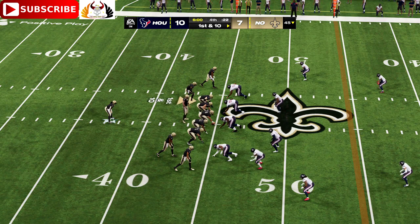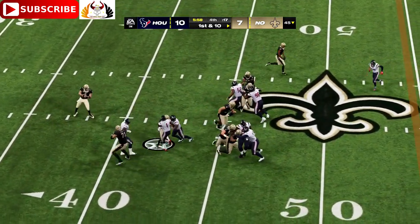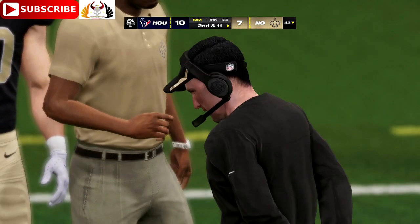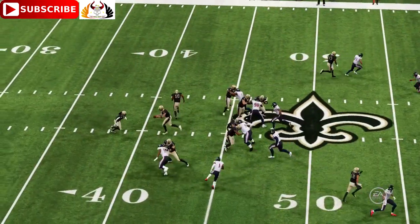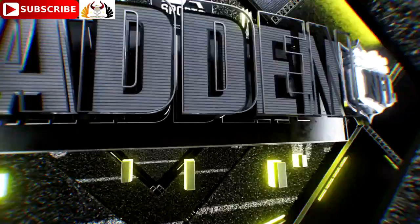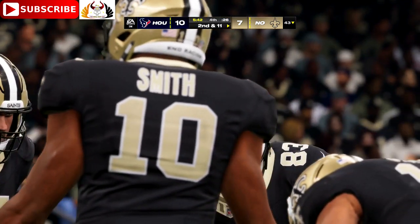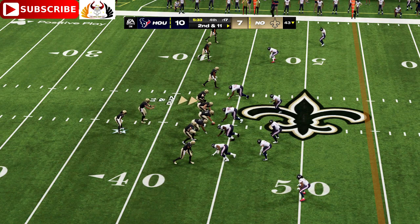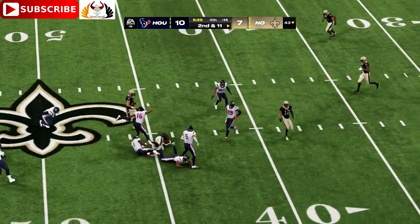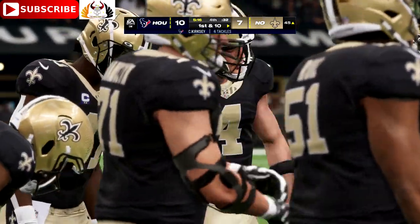After two first downs, they get another here — first and ten at the 45. Motion left, Smith, and they'll fake the jet sweep and instead hand it to Kamara. He is met in his tracks behind the line of scrimmage — officially, it's a one-yard loss, that's going to bring up second and 11. There's no question this defense was pretty vocal about their desire to take this running back out of his game, and all that pregame talk has turned into results. On second down, Carr throwing to his running back — it's Alvin Kamara, and he's going to be taken down with another first down at the Texans' 45-yard line, a nice pickup of 11 yards.